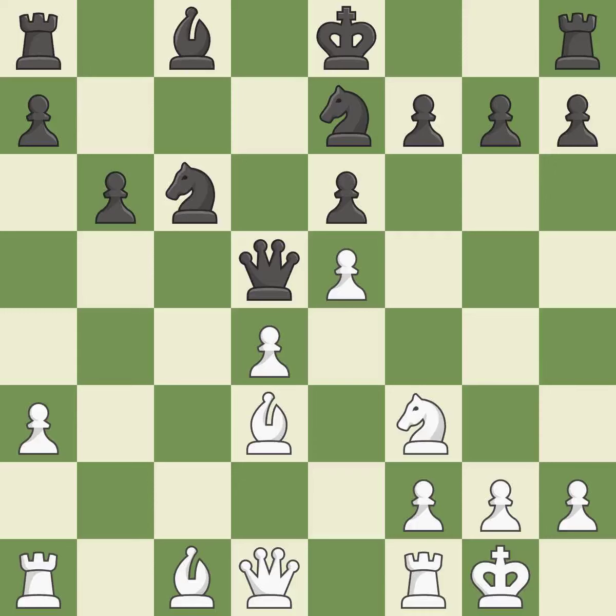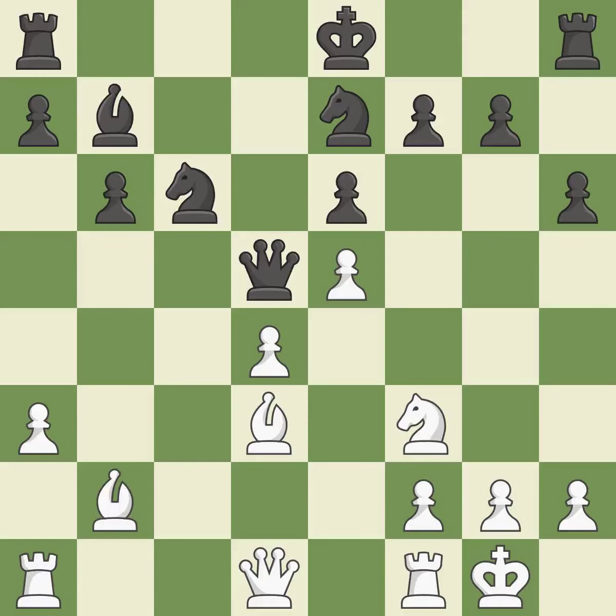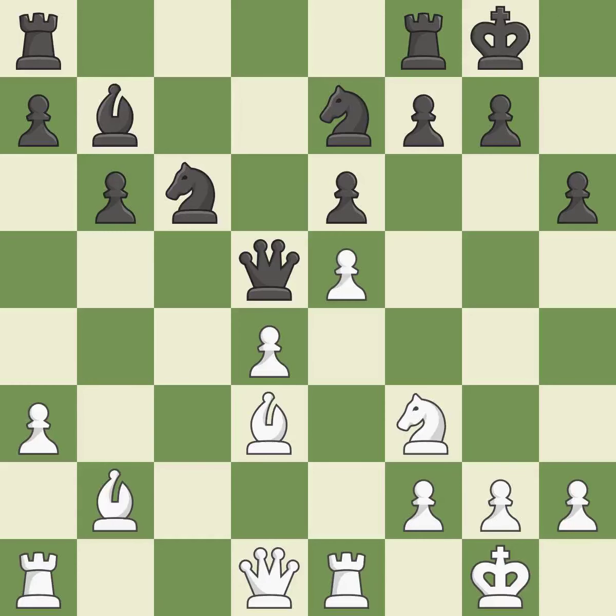Castling kingside tends to be safer because the king is further from the center — it is best. This fianchettos the bishop by placing it on a powerful diagonal — it is best. This defends the pawn that was attacked — it is ideal. This is not the best approach; it is incorrect. That's a decent move — that's good. Now that the rooks can see one another, they can defend one another — it is ideal.